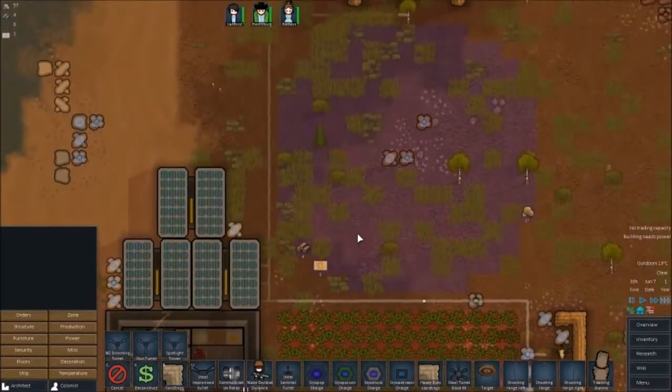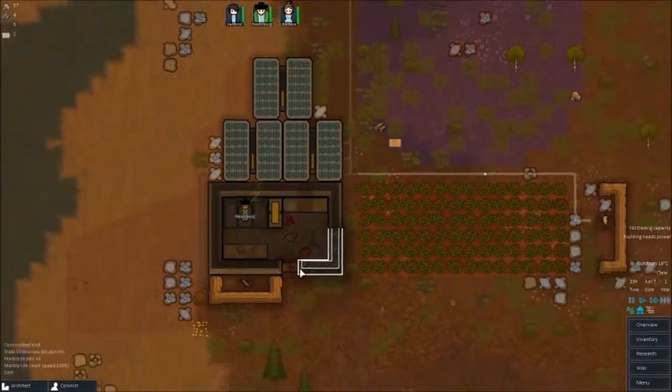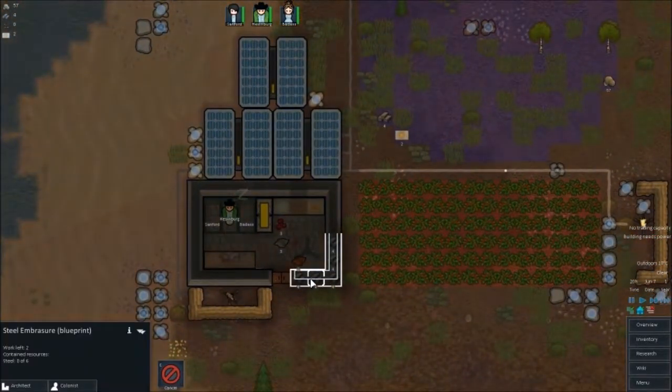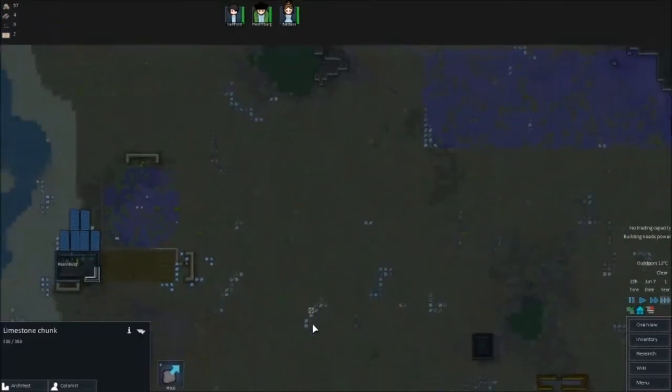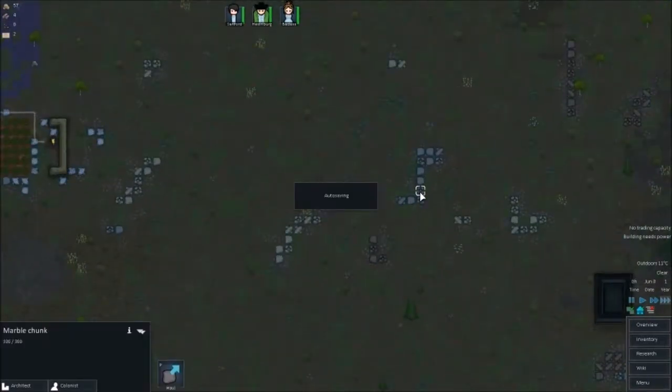I'm also going to set up a spotlight turret? No, don't need it — it's not very useful to us right now. What is this? Marble! So this is a marble building actually, and I think this map has marble on it. Limestone, marble — yeah, so there are marble chunks here. Brilliant.